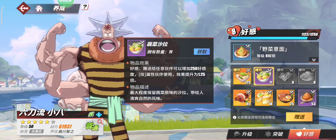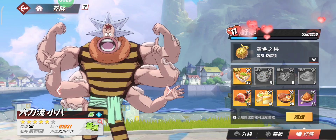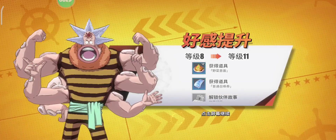Welcome to my channel. I will tell new players how to get food and ingredients for character upgrades. First, go to Usopp's cabin.